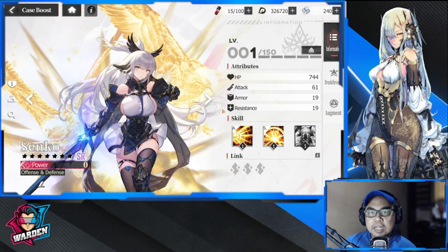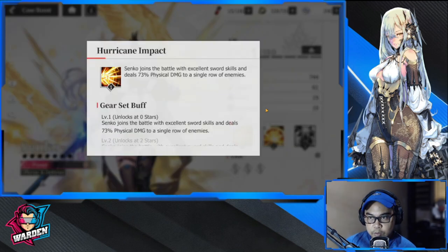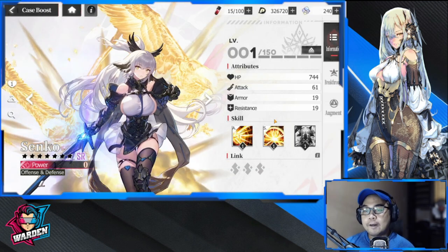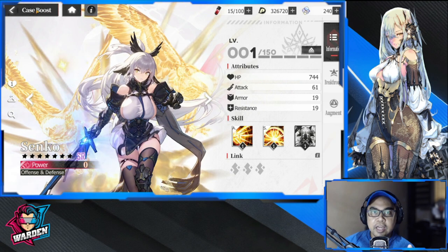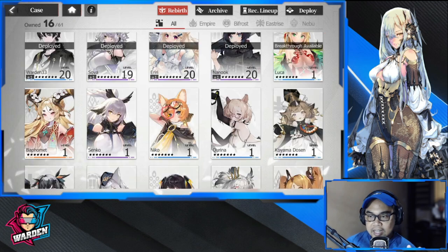Next is going to be Senko. Senko is a good damage dealer for the row herself — she does physical damage and has a chance to restore HP at 80% of attack, so she has a built-in lifesteal mechanic. She is going to be good all around, both defense and offense.